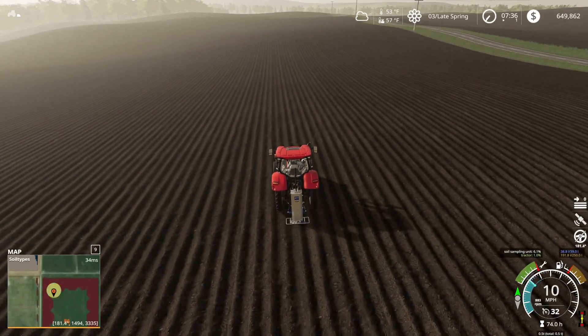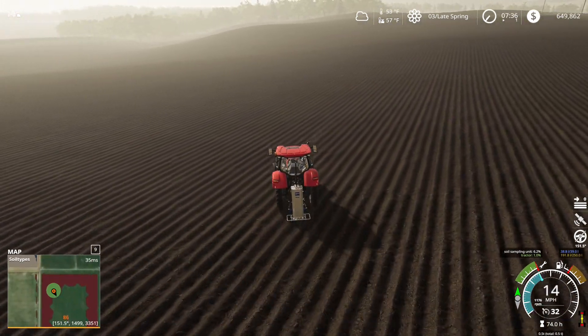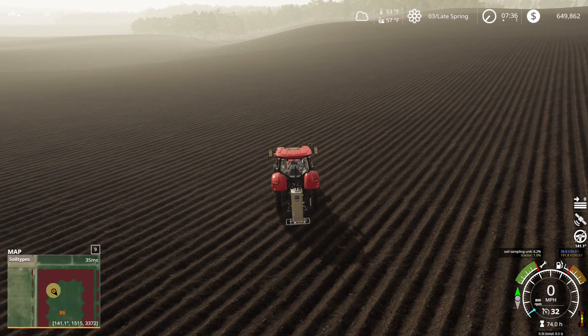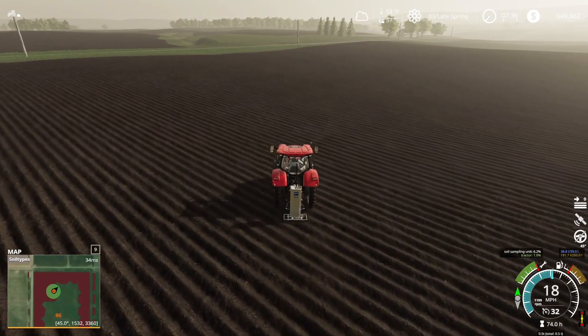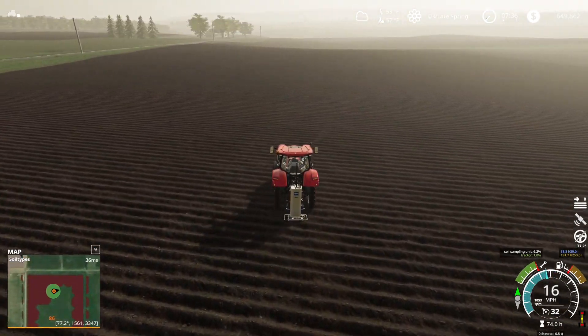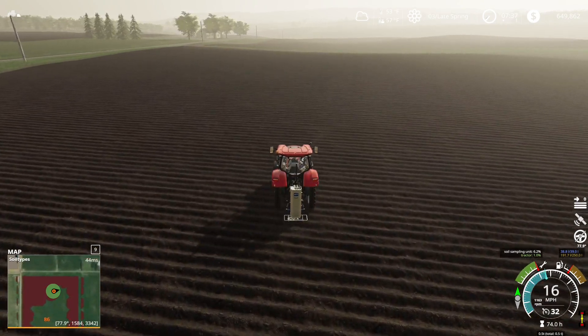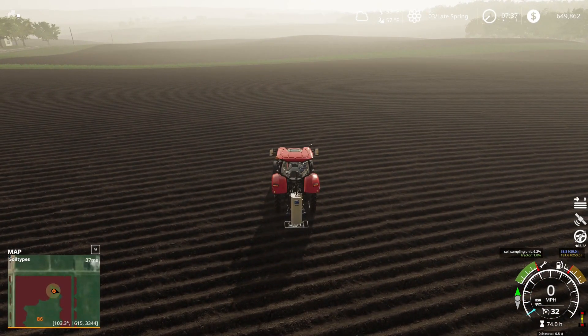I do the edge first, and then go fill in the gaps in the middle. It looks like I missed a little bit on top — I'll probably circle around, just because I'm a bit of a completionist. It's going to drive me nuts not having that one little spot at the top. It does sample a little more than the green circle indicates, but just a little bit, so you can't really push too far beyond the borders and expect it to work.